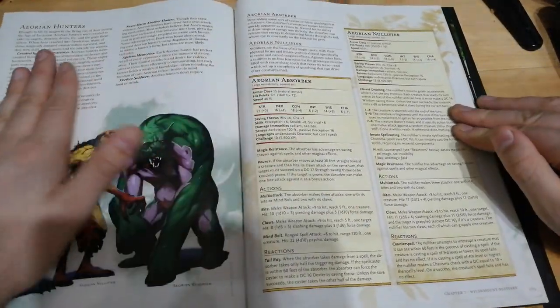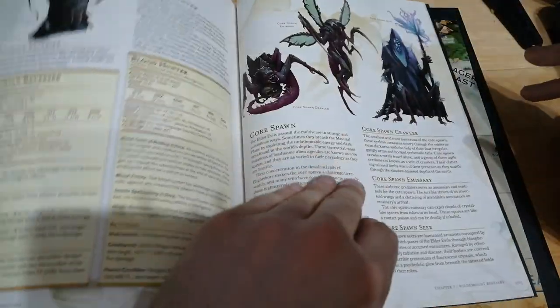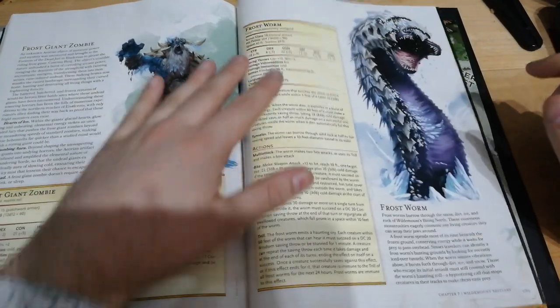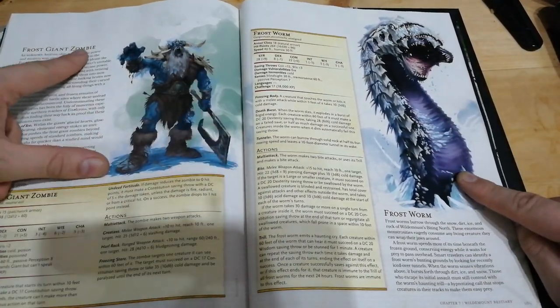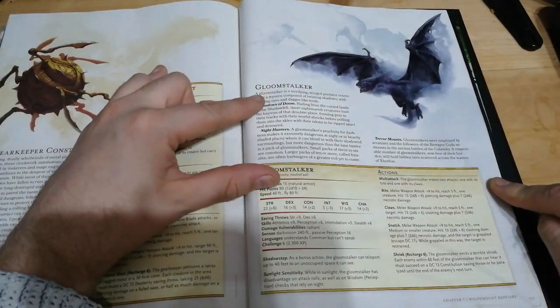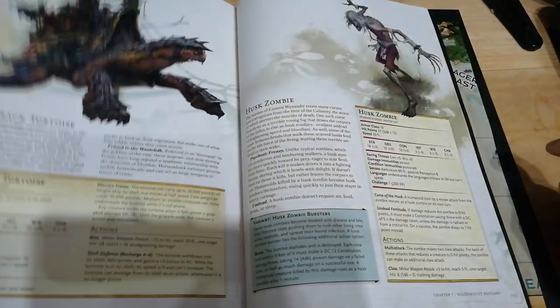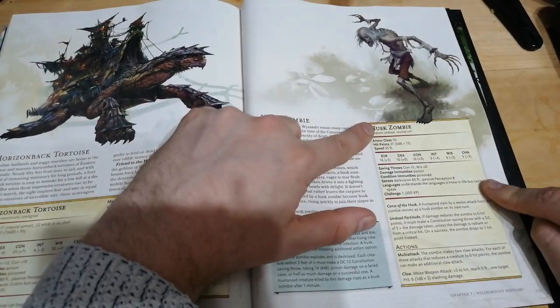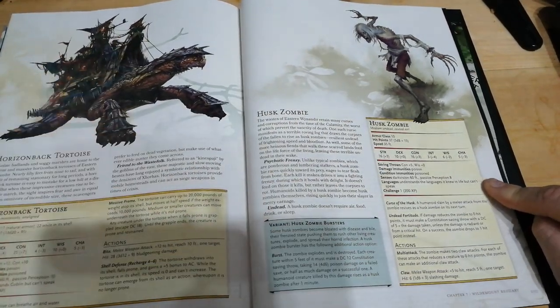The final chapter is of course the Bestiary, which is what we've grown to love from these kinds of books, and it's not actually a big section — it's actually quite minor. There are some interesting things in here: we've got the Frost Worm, which is almost like a take on the Purple Worm, Frost Giant Zombie, Gloom Stalkers — some useful stuff — but this is not a large section of the book by any means. It's actually probably the smallest section, so if you're looking for new monsters, this is not the book for you.